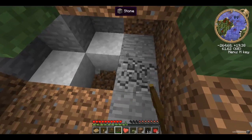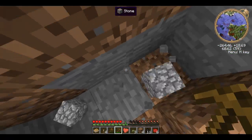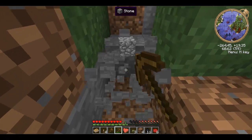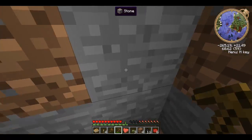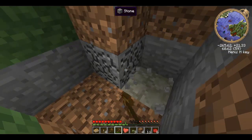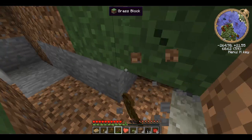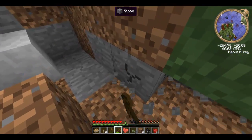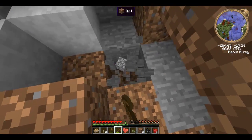Grab some cobblestone so I can make some tools. There's a pickaxe, there's an axe, there's a shovel — four, five, six, seven. There's a furnace.